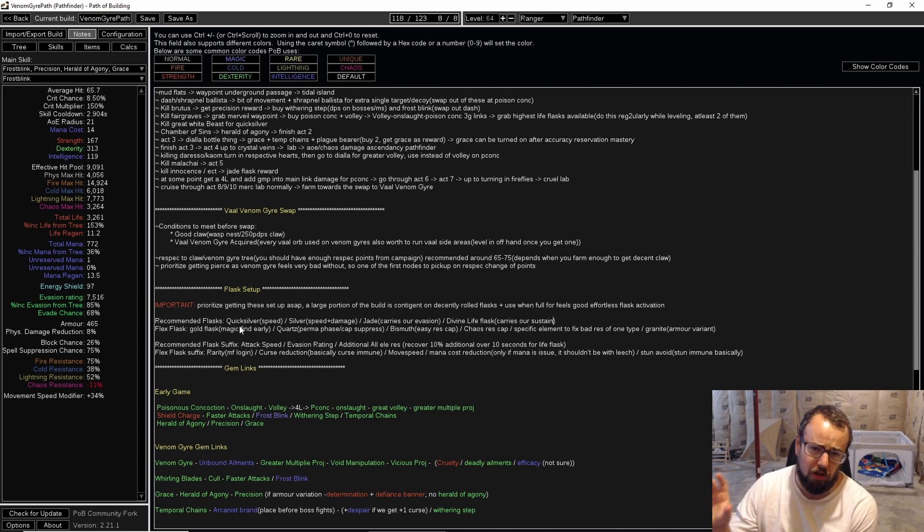I want to make sure everybody knows why we're choosing the flasks we are. Because early on when you get your flasks set up, that's a large portion of how powerful our ascendancy is. That's things like Quicksilver — we're going to get about 70% movement speed with basically permanent uptime. Silver flask gives us close to 40% attack, cast, and movement speed, which is big with the new silver flask change. Jade flask basically helps us get close to evasion cap, and combined with Grace that's a really good setup. Then we also have a Divine flask — those are four flasks.